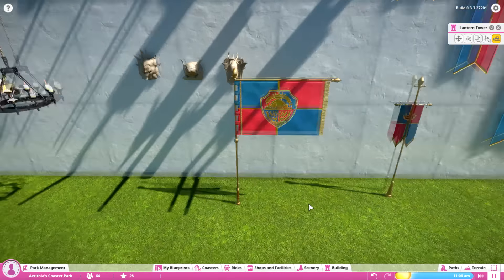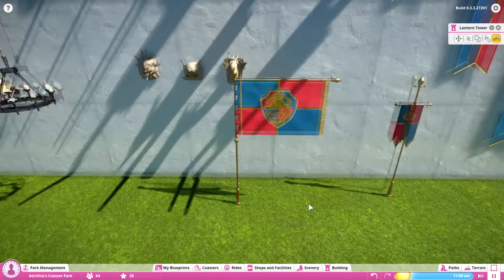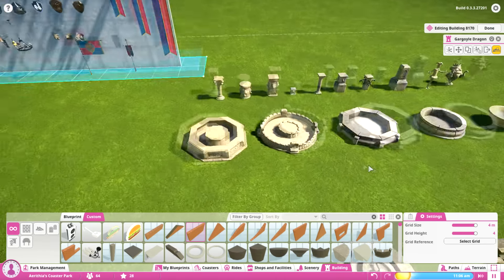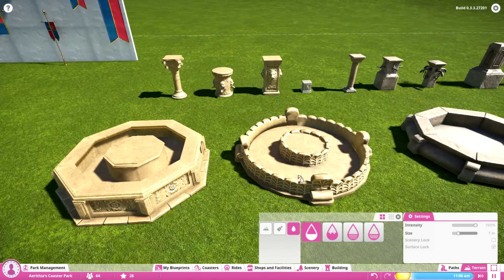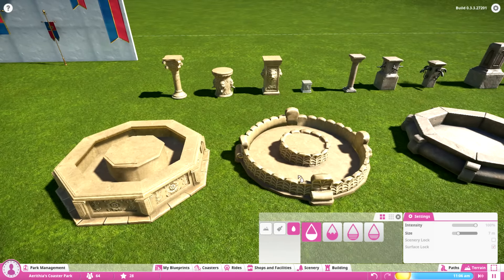We also have torches and a lantern tower. There are a lot of fountain pieces too, and I tried to see if you could put water in them, but that's not the case. Still, you could probably place them inside a lake and the water would show through nicely. There are very detailed column pieces, and two statue fountain pieces — the jester and the king. I can imagine we'll probably get the king as an entertainer at some point as well.